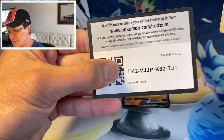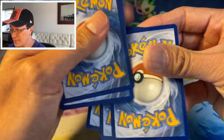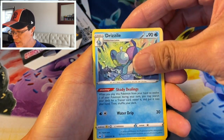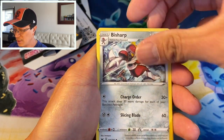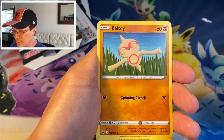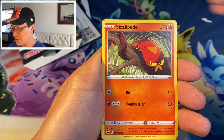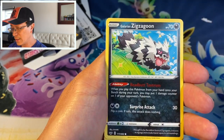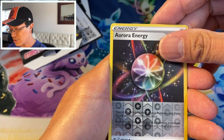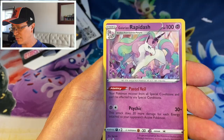Okay let's do this right this time. Forward to the front — Metal Energy, Drizzile, Bisharp, Revolution Incense, Cool Font, Baltoy, Chinchow, Sizzlipede, Galarian Zigzagoon, Aurora Energy reverse holo, and a Galarian Rapidash.